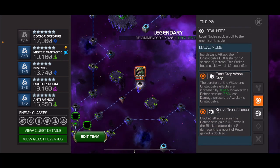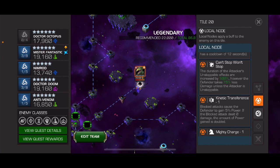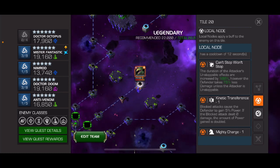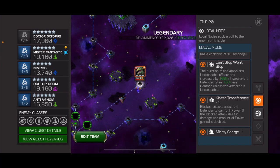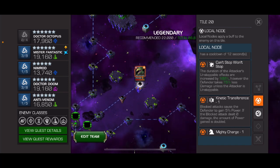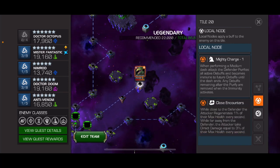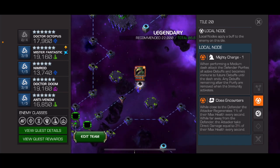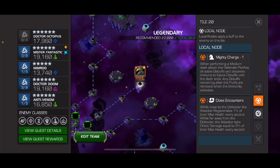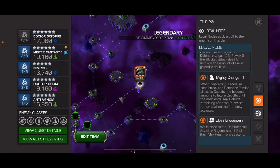Let's take a look at Sauron's nodes. 'Can't Stop Won't Stop' — the duration of the attacker's unstoppable effects are increased by 100%, however the defender takes 75% less damage unless the attacker is unstoppable. Interesting. Also Kinetic Transference is on there.